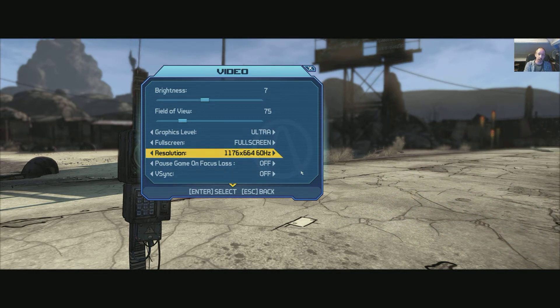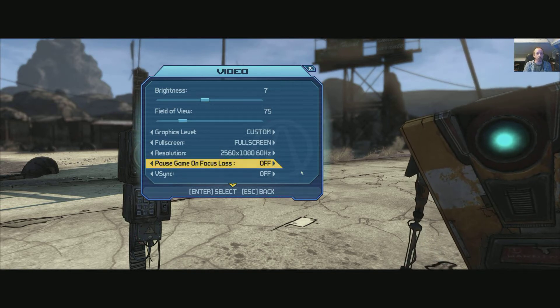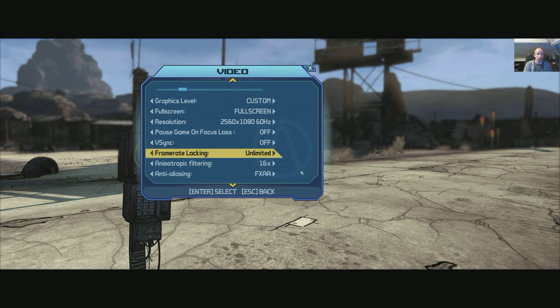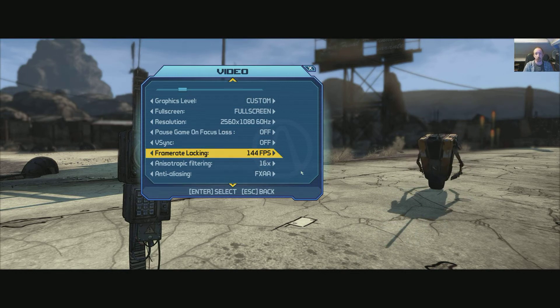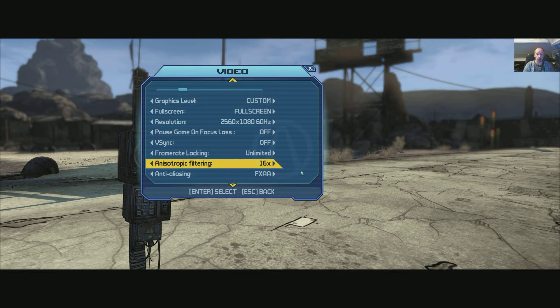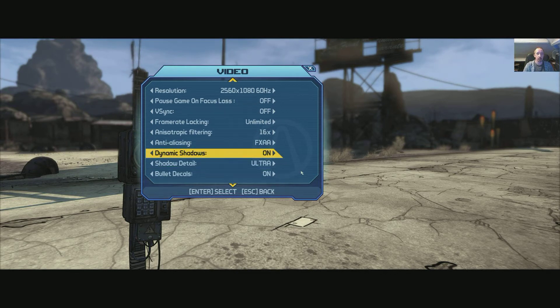I always play on the ultra-wide monitor, so that's something to fiddle with if you play on a 4K TV. This monitor overclocks to 75 Hz, so we've got that option. You've got pause in-game focus, V-sync on and off, and frame rate options: unlimited, smoothed — which felt a little juddery for me — 30, 50, 60, 75, 120, and 144 FPS. So if you've got 144 Hz monitors, you can match that. Anisotropic filtering is 16, 8, 4, 2, and trilinear.